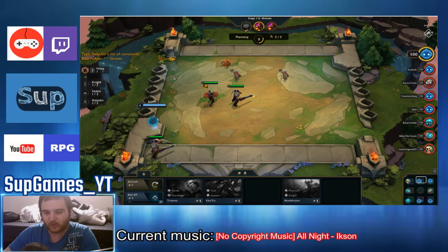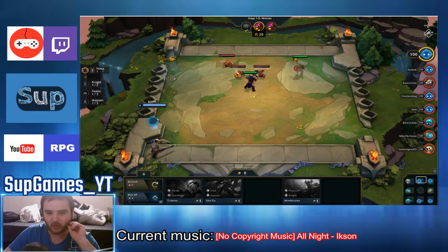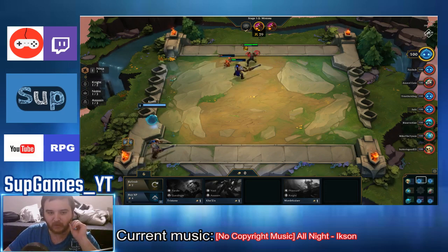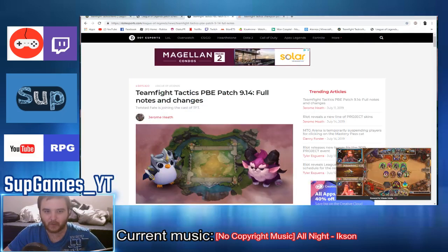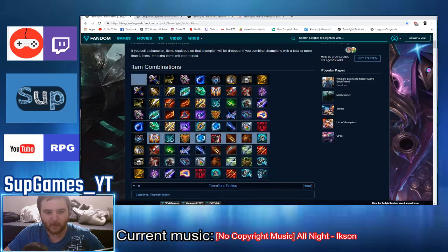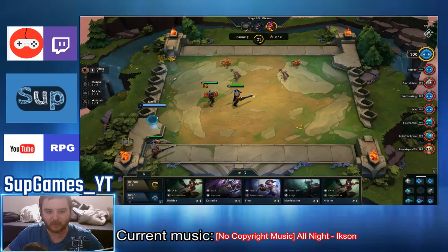Every time you kill a minion, you have a chance to get an item — this is random, and this is the worst part of this game. Someone just fused a 2-star Graves already. That means he had Graves on the first round and then bought two more, or there were three in the inventory and he sold his main character to buy them all. I just got an armor here — if I fuse it with the spatula, I'll get the Knight's Vow, so my unit will become a Knight. Not really useful.